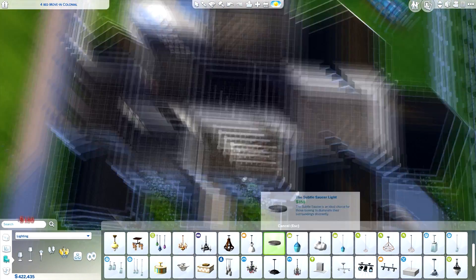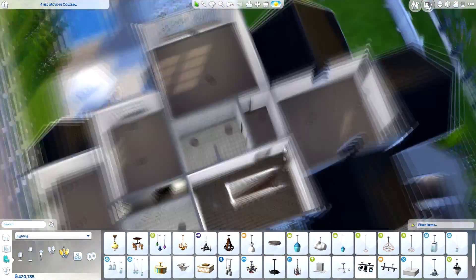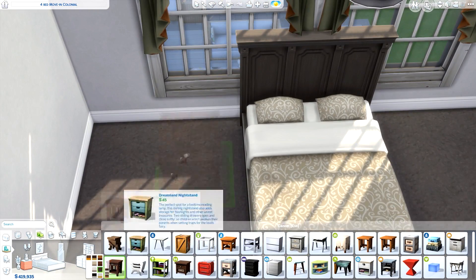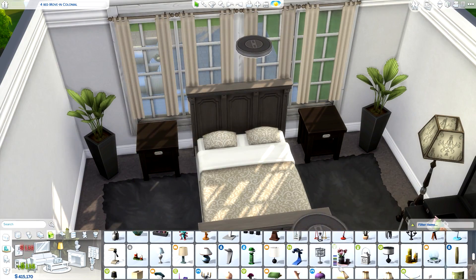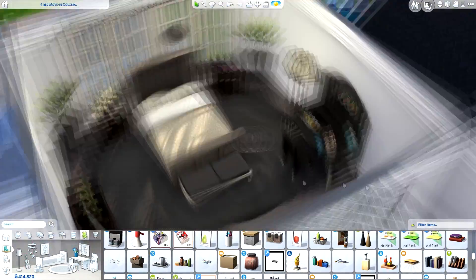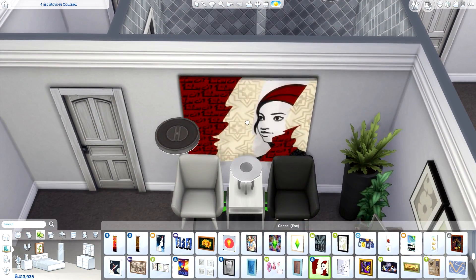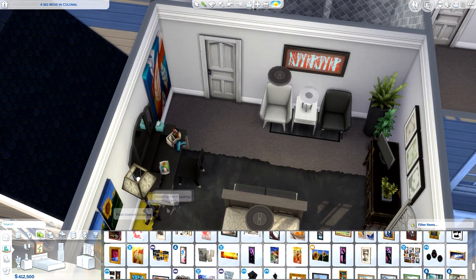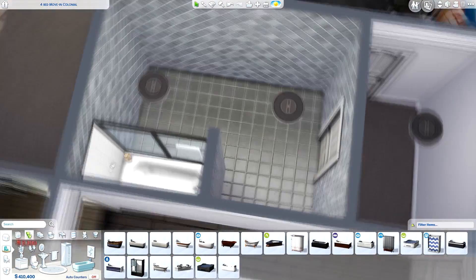This decorated version is up on the gallery — my origin ID is realthomasTV1. I'll also leave a link down below to the unfurnished version if you'd prefer to download that instead. Now we're working on the master bedroom — the windows were a little awkward to find curtains for. I went with a neutral but more monochrome colour scheme for this room, which is something I haven't really done before — white and black rather than the usual creams.